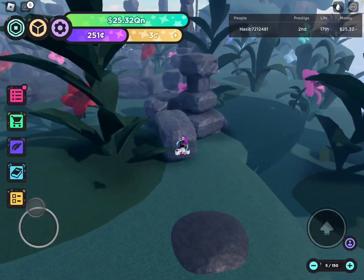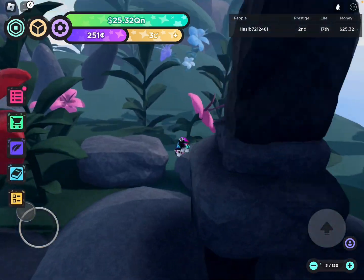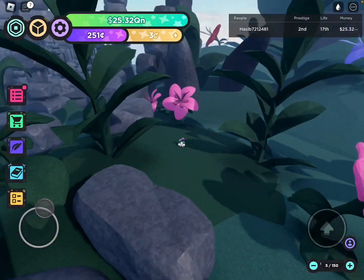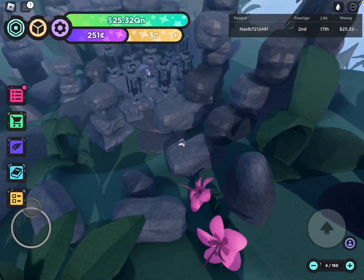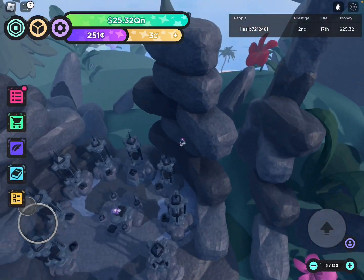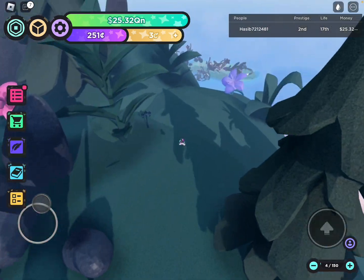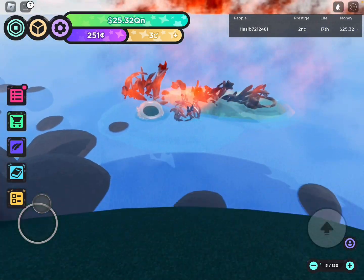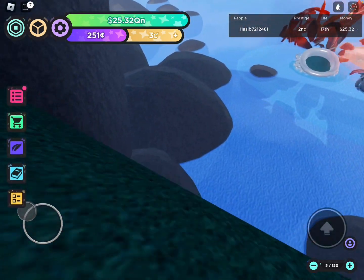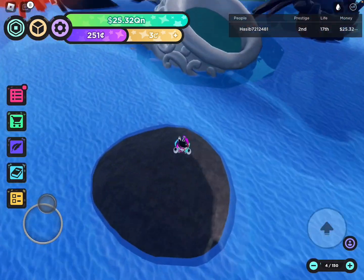Across the shore there's an egg on what looks like an island, and I have no idea how to get there — it's way too far. That's the reason I haven't done this event yet. There are still three eggs left I haven't gotten. I don't feel like getting the other two if I can't get this one. There's an actual egg right there and I don't know how to reach it.